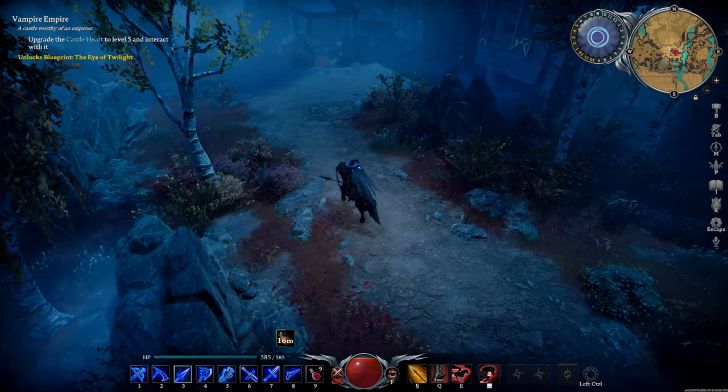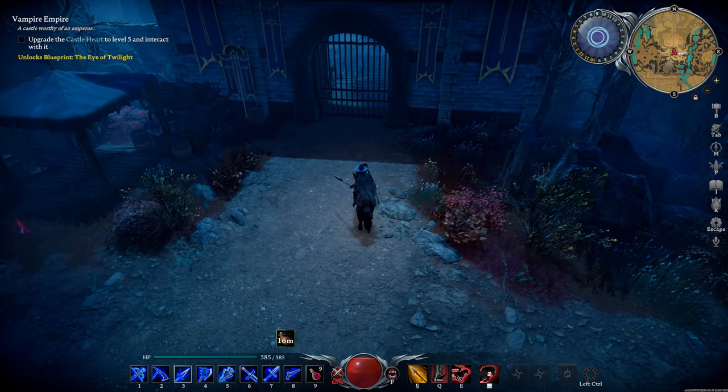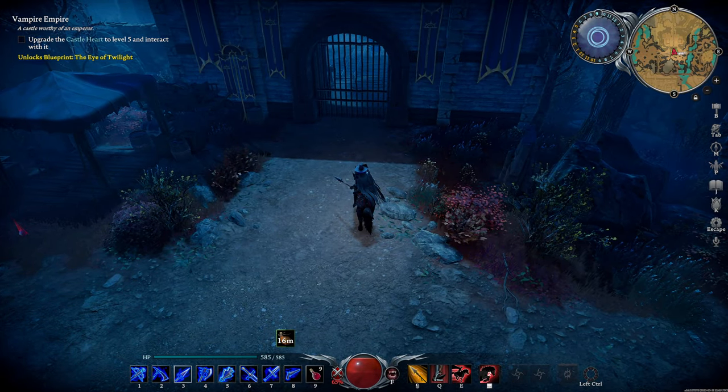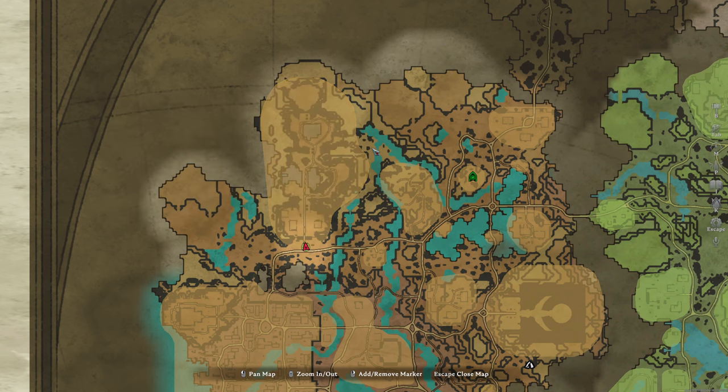Welcome back, Denizens of the Night, to V Rising. The Sacred Silver Mine has been tweaked with the Gloomrot update. The gate at the front is now locked. You'll have to go in through the side entrance to the northeast of the mine to get in.